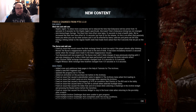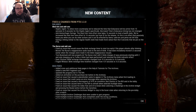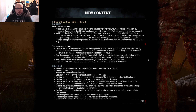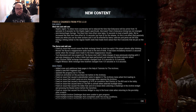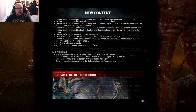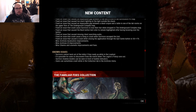Nurse add-on fixes: fixed an issue that would cause the blink recharge timer to start too early if the player attacks after blinking. Moved the Nurse's reappearance audio back to the end of the blink - it had been mistakenly moved 0.3 seconds earlier. Torn Bookmark will now properly let the Nurse start with 3 blink charges instead of 2. Dark Cincture blink recharge time modifier changed from -0.6 to -0.4 seconds. Fragile Wheeze from -0.9 to -0.6 seconds. Both recharge add-ons got nerfed.